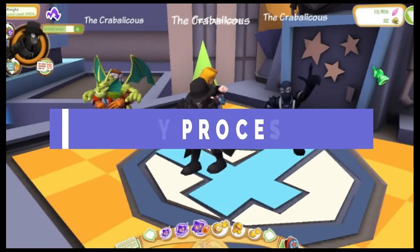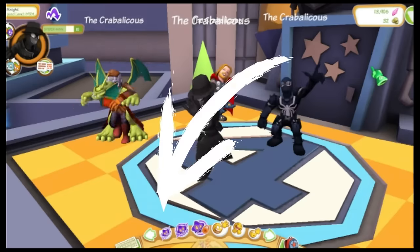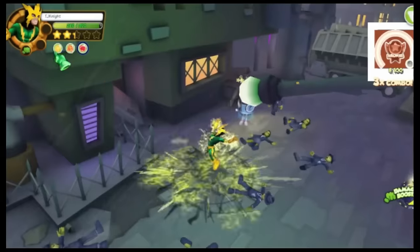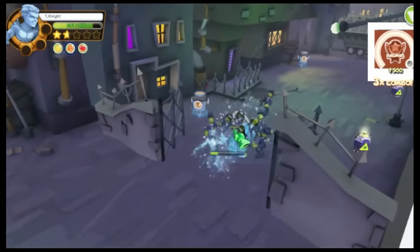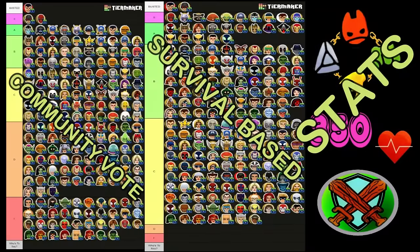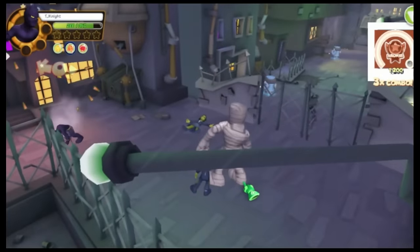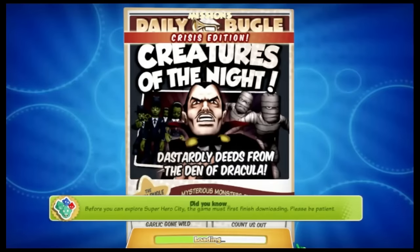Now, if you only care for the rankings and not the how or why, you can skip ahead using the timestamps. But for everyone else, I will be explaining the specific trial I took each character through, some of the fundamentals of the game, and how I chose to break down each moveset into its respective playstyles. While there were quite a few factors and trials going into the making of this ranking, most are covered by each character's performance in the crisis trial. The crisis mission I chose in particular was Creatures of the Night, as it had every main challenge I wanted to focus on.